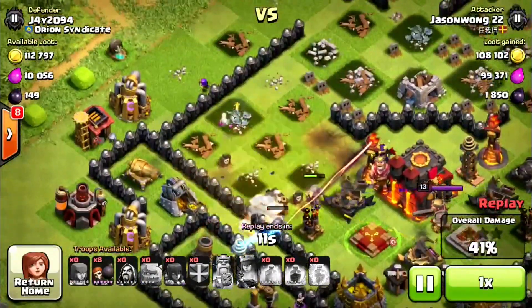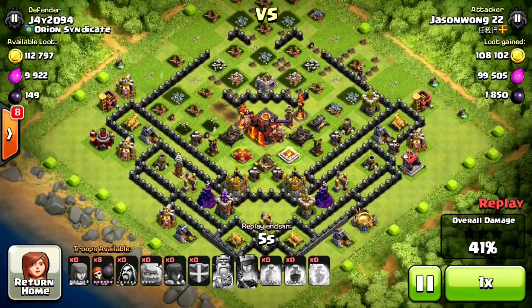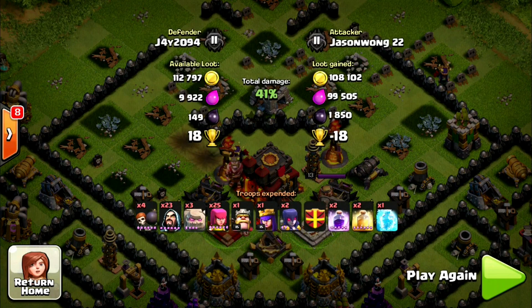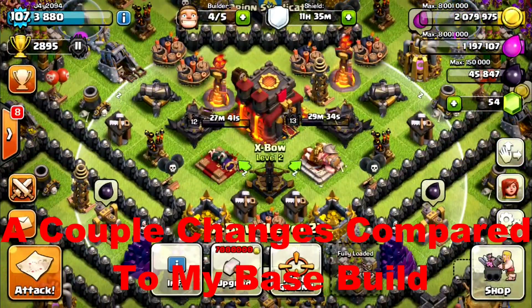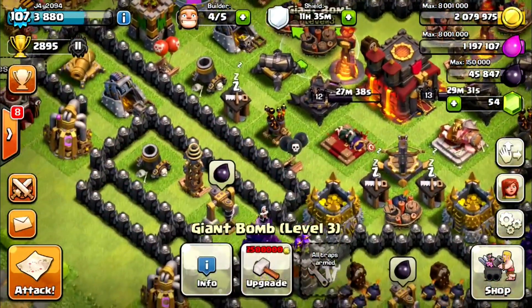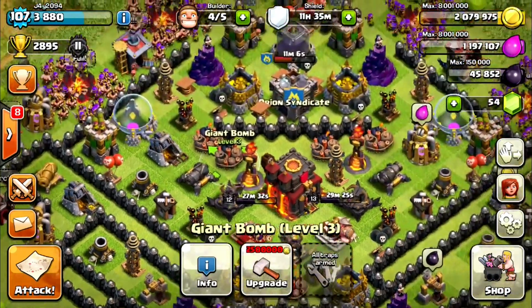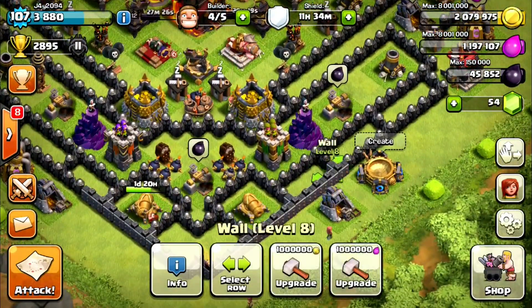I like this base — it's working well for me and I'm going to keep you updated on it. There are a few changes I've done which I'll show you now. One thing is I've changed the clan castle placement and the bottom X-Bow placement, which has worked better since the original build. I've also moved that tesla and big bomb, and left the other tesla near the town hall because it works well. At the bottom I've also added an extra wall.